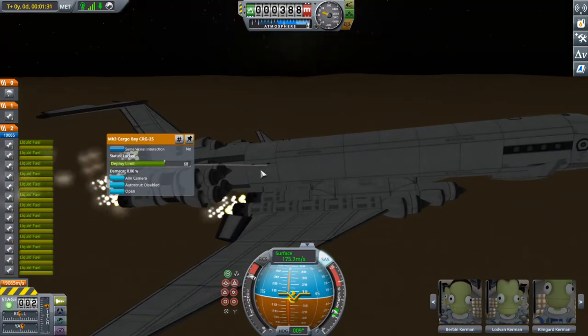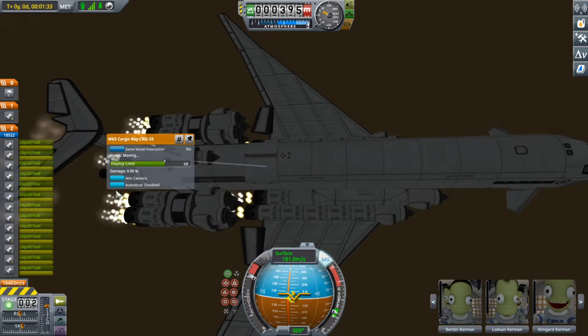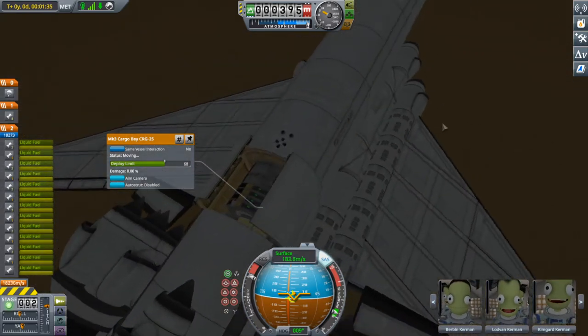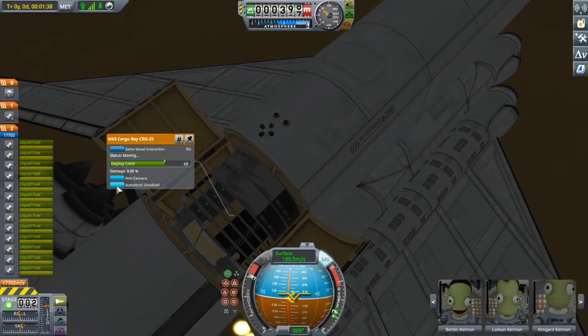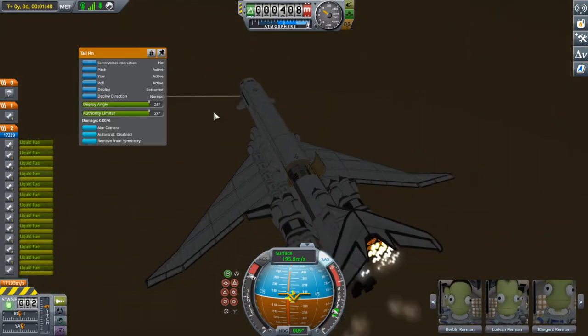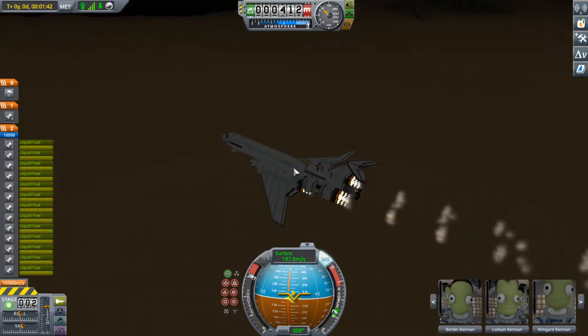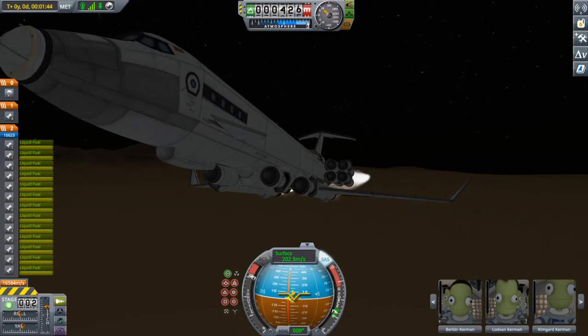This has a cargo bay — wonder what's inside? SAS units, batteries, an RCS tank, and a couple of RTGs. So that's our long-term power system and control authority.